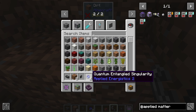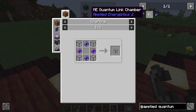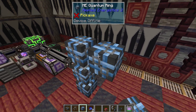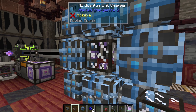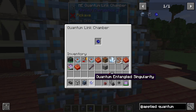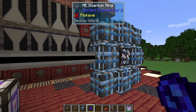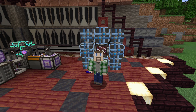These quantum entangled singularities are paired together. They do not stack because they have their own special NBT data binding them together. You need two sets of these. You need eight quantum rings and one quantum link chamber. Put the rings down in a ring around the center, then place the quantum link chamber in the middle — it forms and becomes part of the network. You can only connect ME cables to the four ring parts that connect directly to the link chamber. Take your quantum entangled singularity and put it inside the ring. You can use up to 32 channels total for this ring, no matter how many cables are connected — it's a maximum of 32 channels.